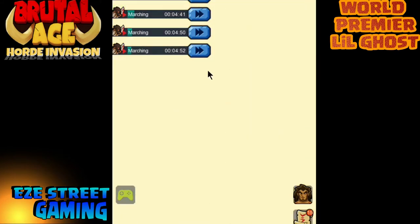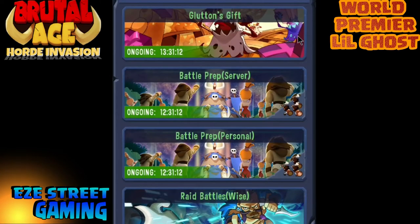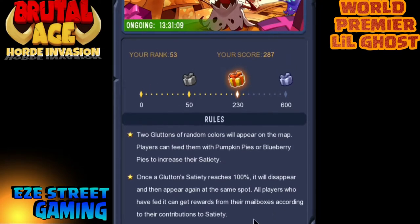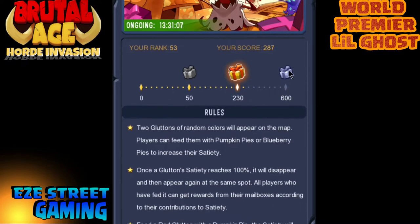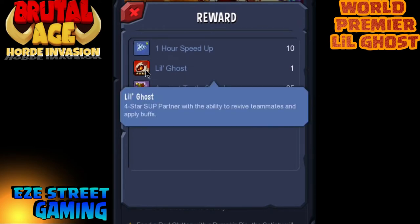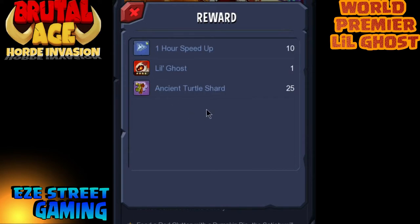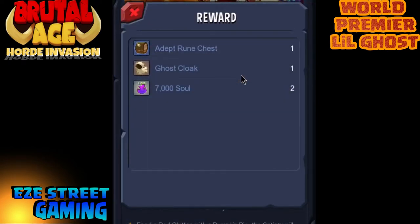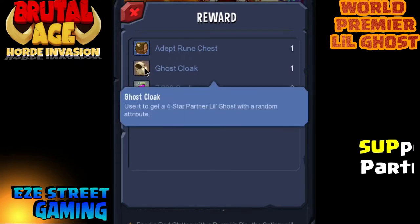What is up everybody, this is Easy Street Gaming bringing you the latest Brutal Age videos. This is the world premiere of the little ghost. We just had the little ghost event called the Glutton Event. If you were somehow able to get the third reward, you would get the red ghost. I ended up getting the second reward which is the ghost cloak, giving me a random ghost — I ended up getting the blue ghost.